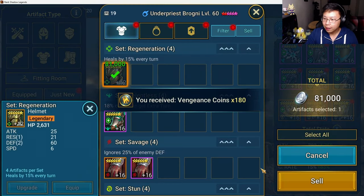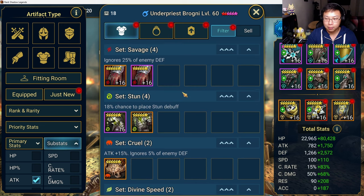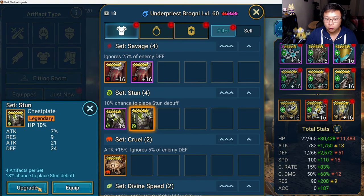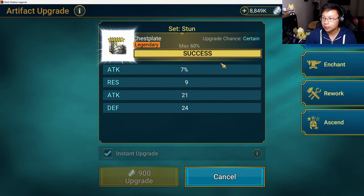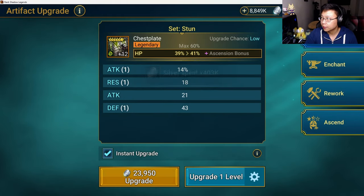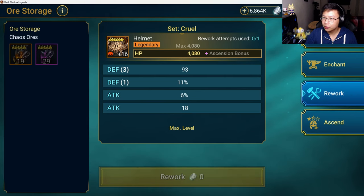Continuing here with checking substats — we check here for a flat sub, and that's trash. Now I usually wait until CvC, or right now it's the Path of Vengeance event, so I'm upgrading things and I feel okay with it. But generally I save until CvC to do all this gear upgrading, or if there's a fusion or a special event.